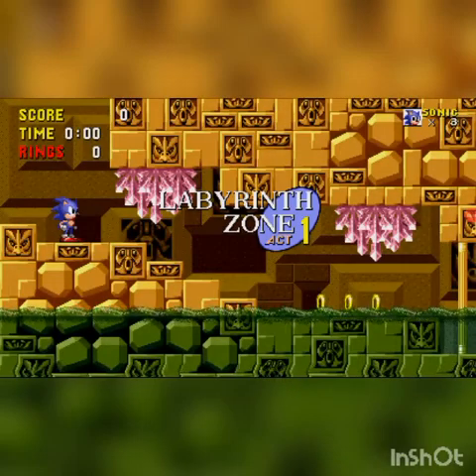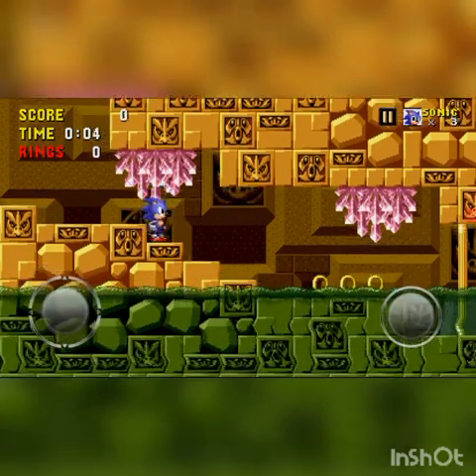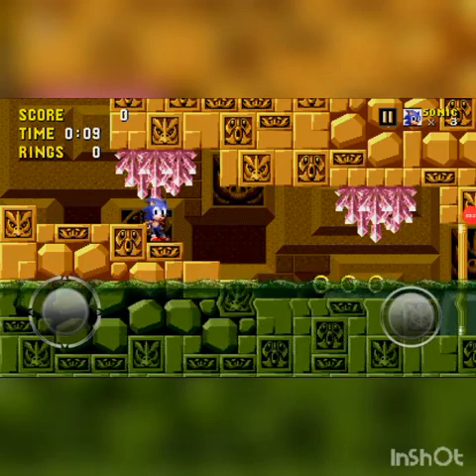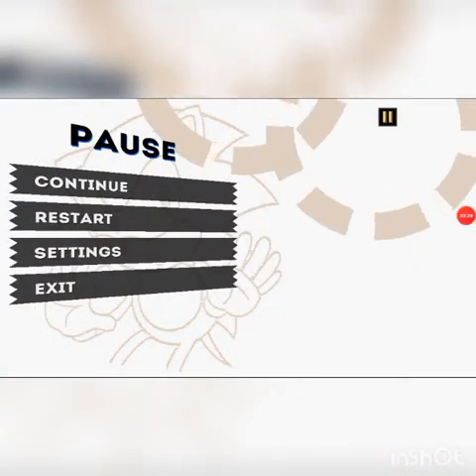Now, what you can do — this is what it does for me — everything you can do. You can become a ring. I'm going to be right back because I was going to pick Sonic and Tails.